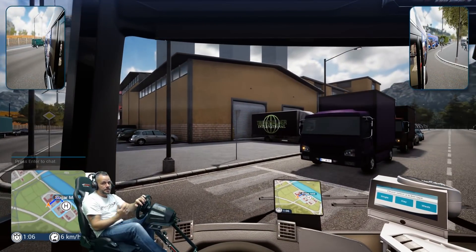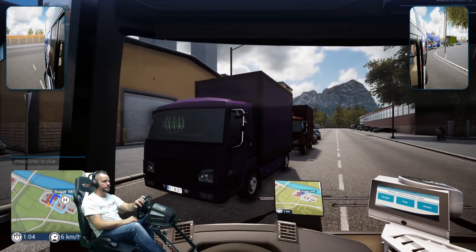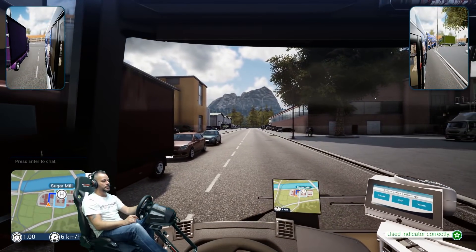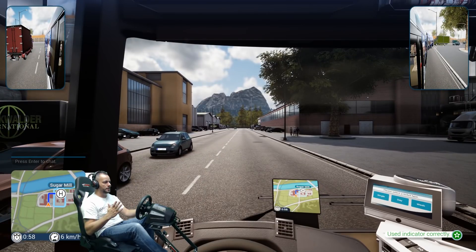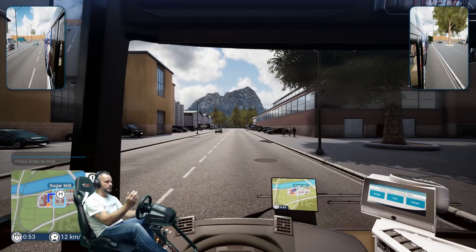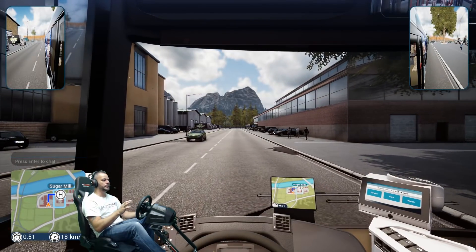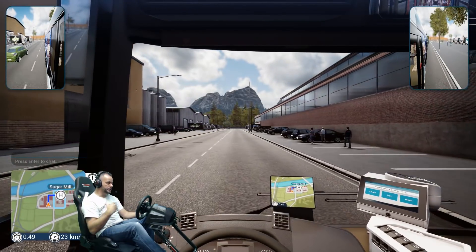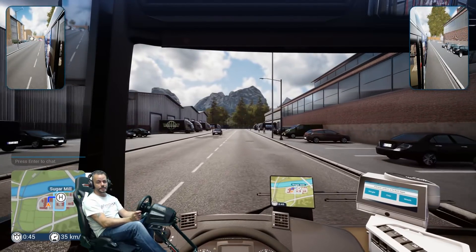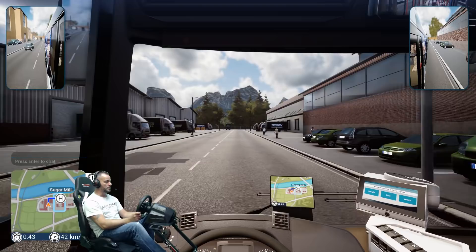It seems to be if you position the front end and just steer gently, the rear will just follow your line — so you have to get that initial line, then just straighten up and the rear follows you nicely. It's challenging, and we like a challenge in a video game, don't we? Right — we're going to the Sugar Mill.